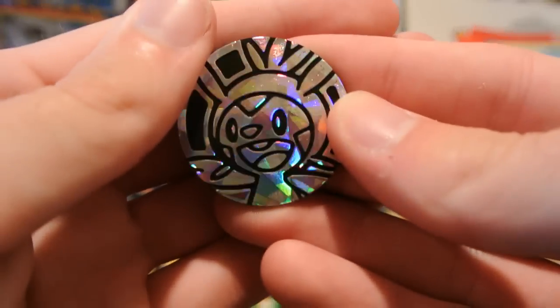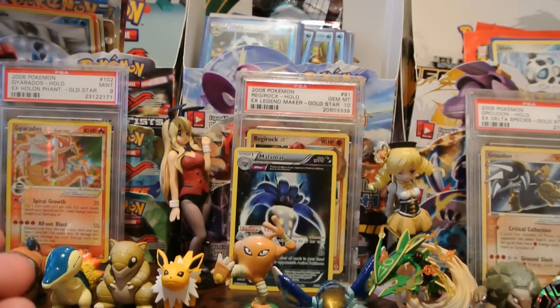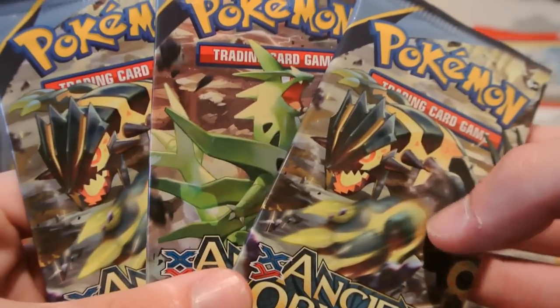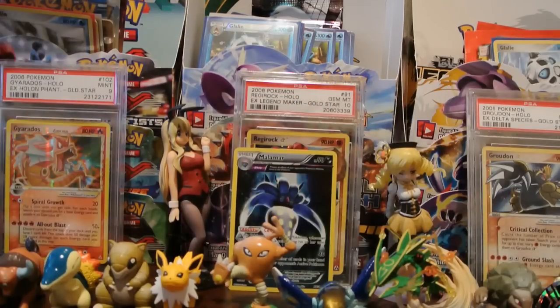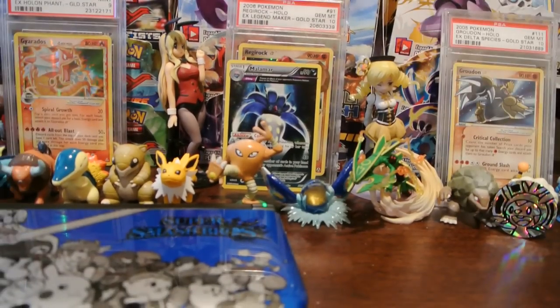And we have a Chespin coin here as well. That looks pretty nice — add that to my collection of coins. And let's open up these three packs. I'll do a Shiny Primal Groudon to begin with and to end with, and then I'll do a Mega Tyranitar pack in the middle. So here we go, let me actually move this down real quick, as I tend to do. And let's see what I can get.